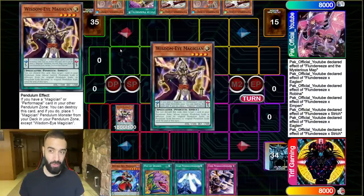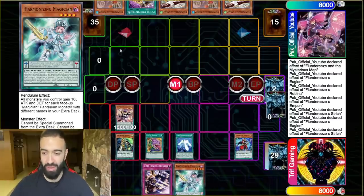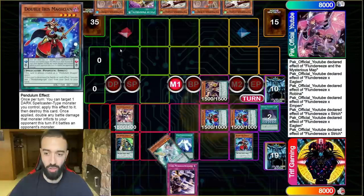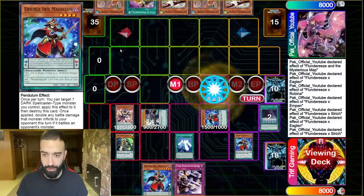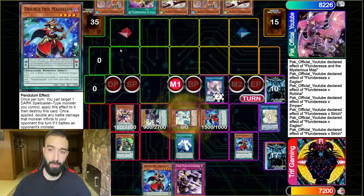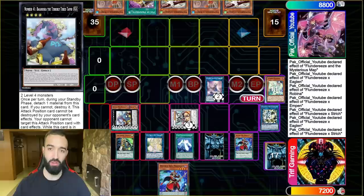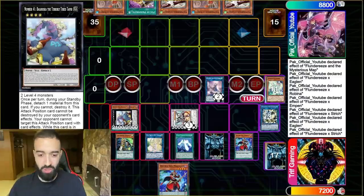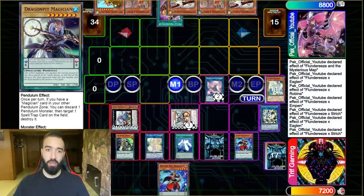That was insane — I hope that shows you just how good Plunderies really is. Anyway, we're gonna go first in game two and put up an insane board. We open double Pen Graph, which sometimes is not ideal, but against a control deck this is amazing. We search Harmonizing, get some pluses. I know there's no way he's playing a lot of hand traps — it seems like a combo/stun deck similar to Monarch. I go Needlefiber, get a Selene, go Appaloosa — Appaloosa stops him completely. I summon out Tuning Magician to go into Savage Dragon and still go into Baguska.